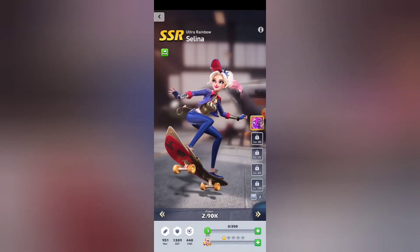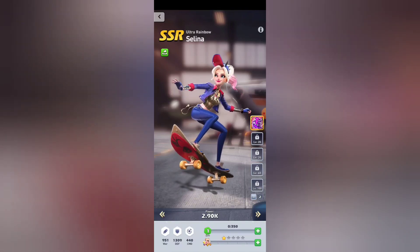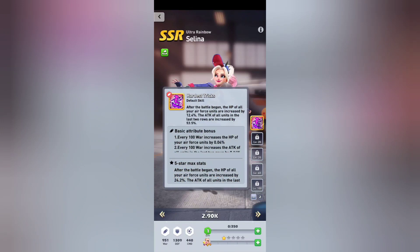Selena is kind of a mixture of Aya and Villi. Her skill reads: after the battle begins, the HP of all your air force units is increased by 12.4% and the attack of all units in the last row is increased by 53.5%. That's at her base level. Once you have her at five-star max, it's 24.2% HP and 100% attack. Those stats are quite impressive.